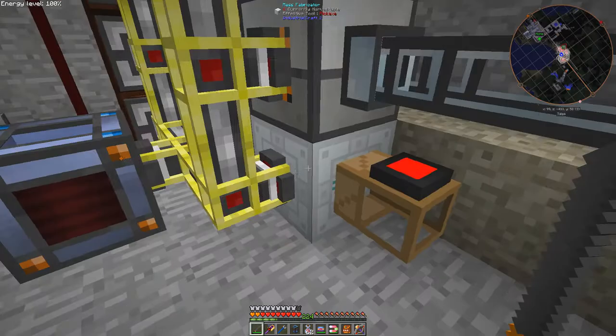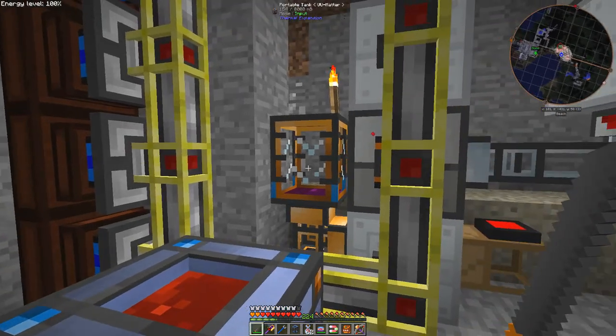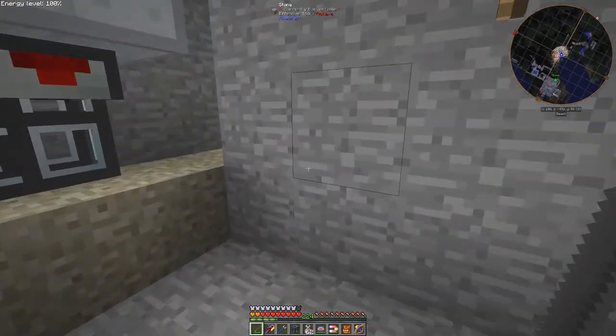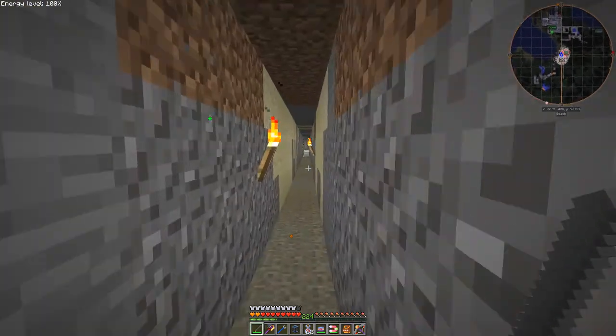Because then that allows it to go out through here into this tank. So now we have 154, which is enough to make another iridium ore, which is not very much.